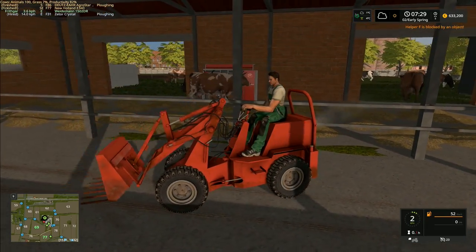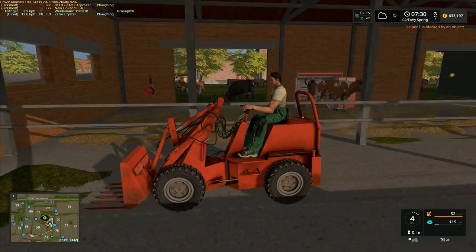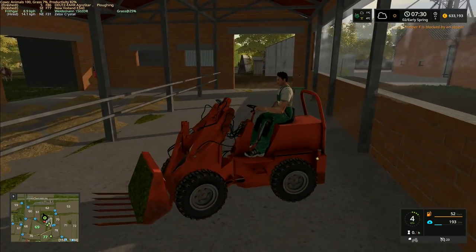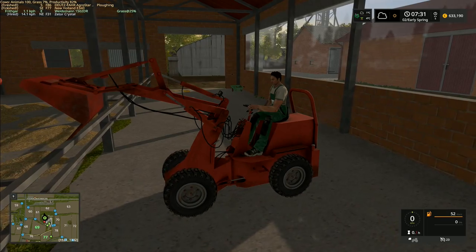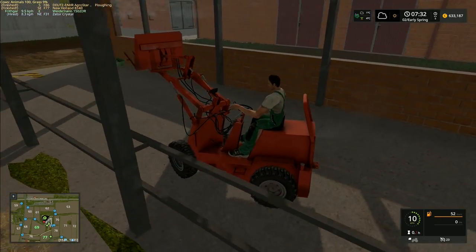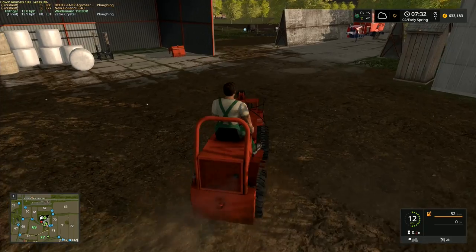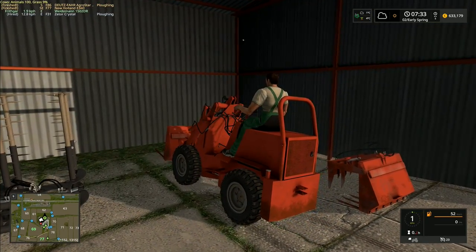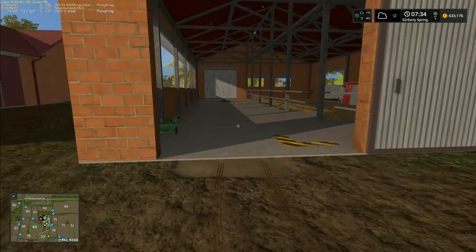I'm actually doing this with the mouse instead of the joystick — it's just I've got the mouse in my hand and it's quite a small one. Helper F is now blocked by an object — this plowing is going to be quite difficult to keep everybody running smoothly. So we've got our vitamin, which can be used to clean the cows. I'm actually quite pleased about this because I was kind of thinking that we didn't really want to have another Lely Juno — that seems to be the default go-to option for cleaning your animals. It's a fantastic mod but it's nice to be able to do something a little bit different.